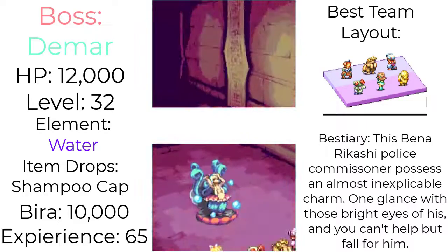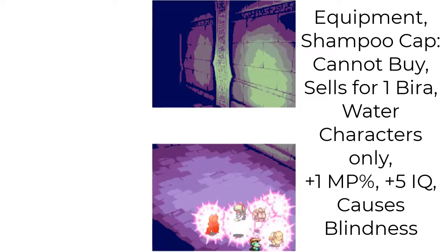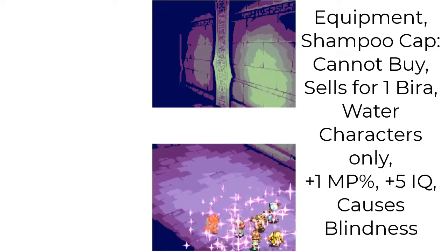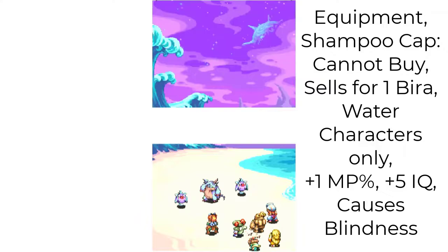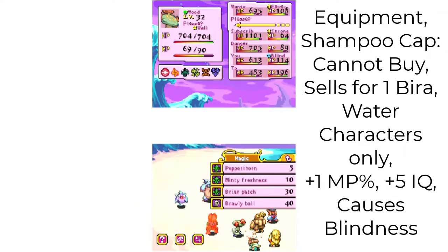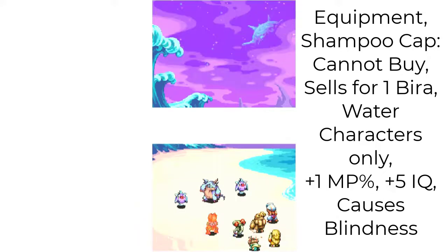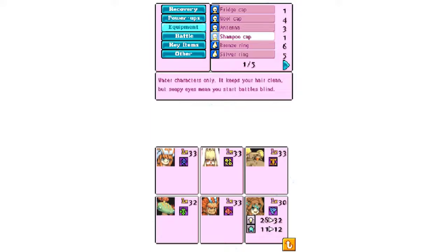Just be patient defeating him to get the shampoo count, which I recommend cutting on Sorbet immediately. Although it can give you blind status, Sorbet is mostly always going to be in the back row, and it also defends you against some very deadly status ailments. Plus just look at the stat increase — this is very helpful.